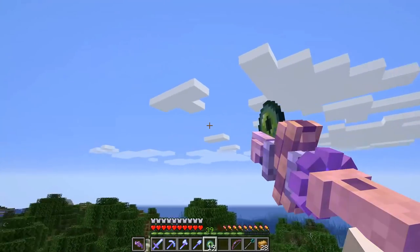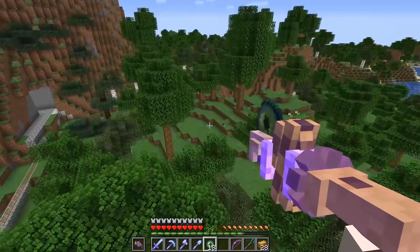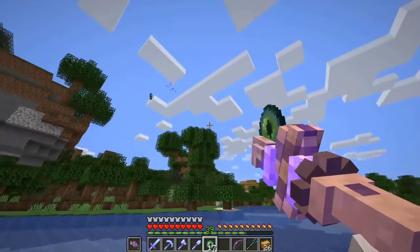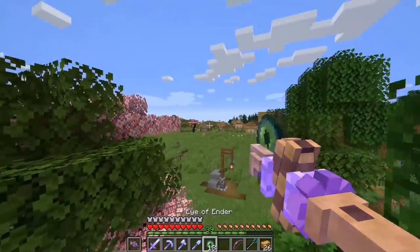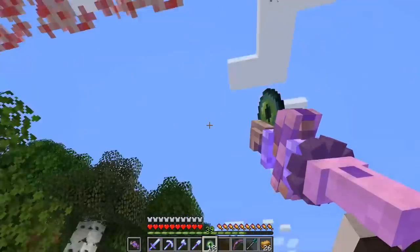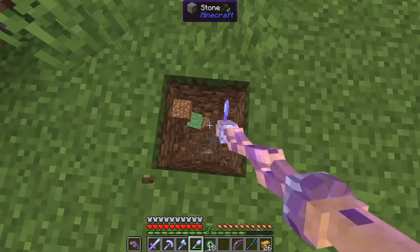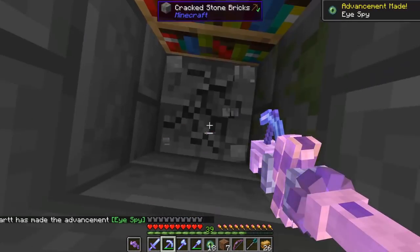Let's go ahead and throw our first ender pearl and be on our way. Of course the first one breaks — good thing we crafted plenty of extras. I think we're getting close; every time I throw the ender pearl it's going in a slightly different direction, so pretty soon we'll reach the stronghold. I have to be honest — I am scared to fight the ender dragon. It's been a while and I remember the last few times I've gone in and busted. I've in fact just fallen into the void and lost everything before. Wish me luck — hopefully this goes without a hitch.